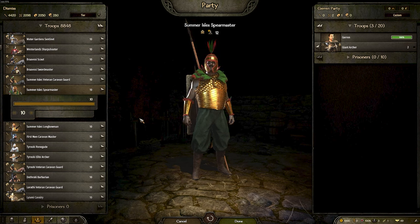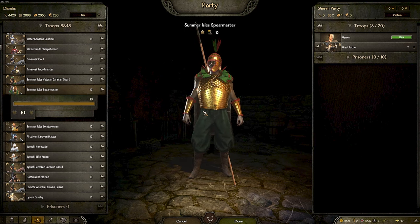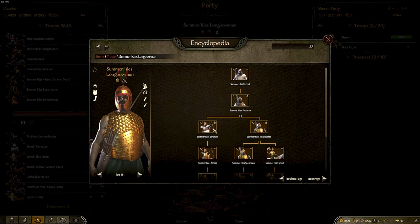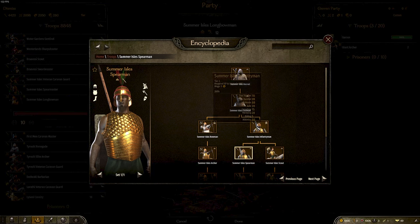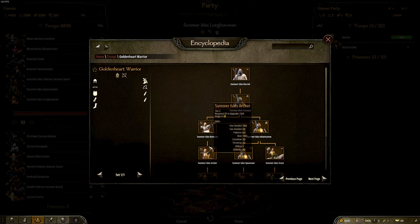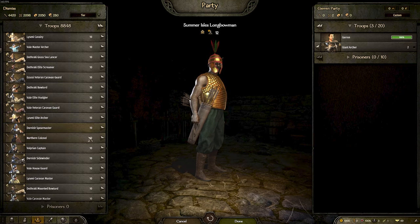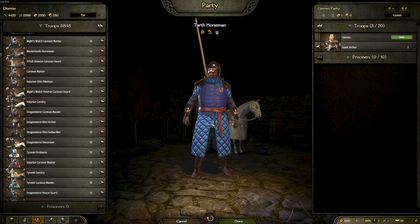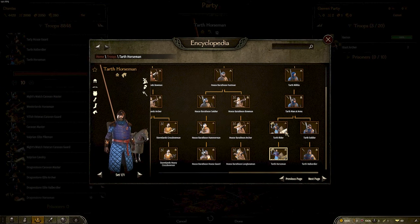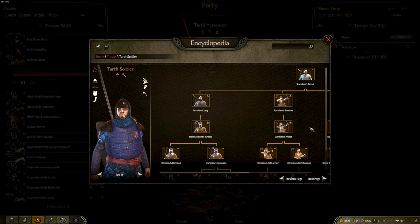The Summer Isles have also been implemented into the game, so we now have some units for them and their armors look really nice. It's mainly the higher tier units that have the majority of custom equipment, and the lower tiers use more vanilla assets — but this is the first implementation and it's great for roleplay. Half is also a newly updated faction with some really cool new armor that differentiates them nicely from other Stormland soldiers.